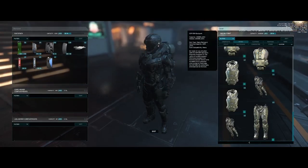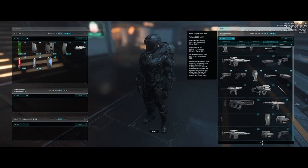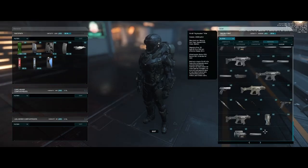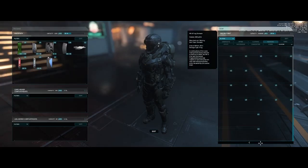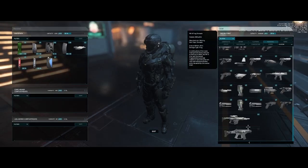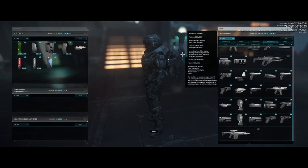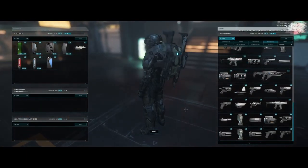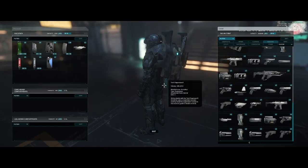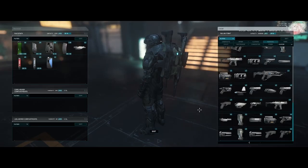The next thing we want to do is add some weapons. I personally like to run with three different weapons: a P4AR, which is great for close quarters; a P6LR, which is a sniper rifle; and an arc light pistol. We're going to double click to automatically equip them, or drag and drop to whatever location we want. With both weapons loaded, you can see I have a suppressor and a different sight on them — my personal preference for running silent through missions.